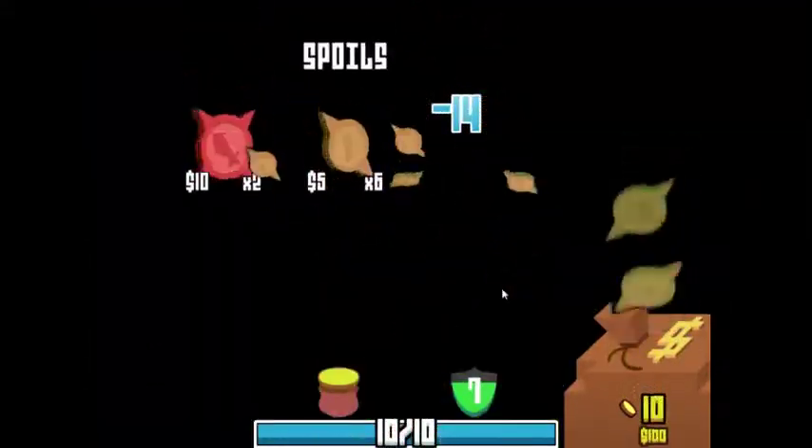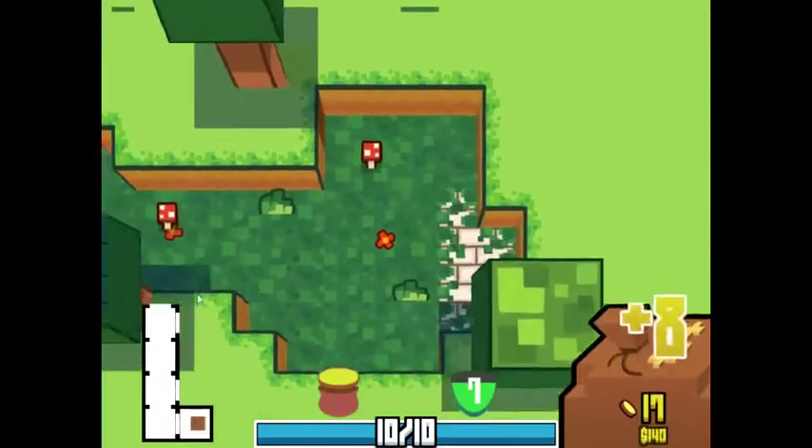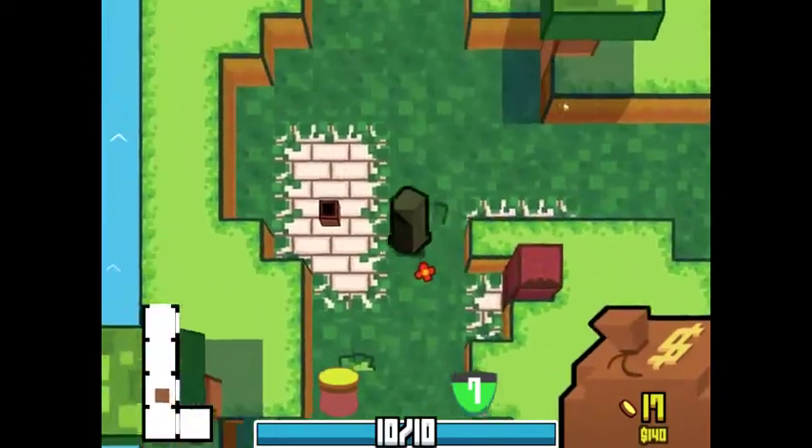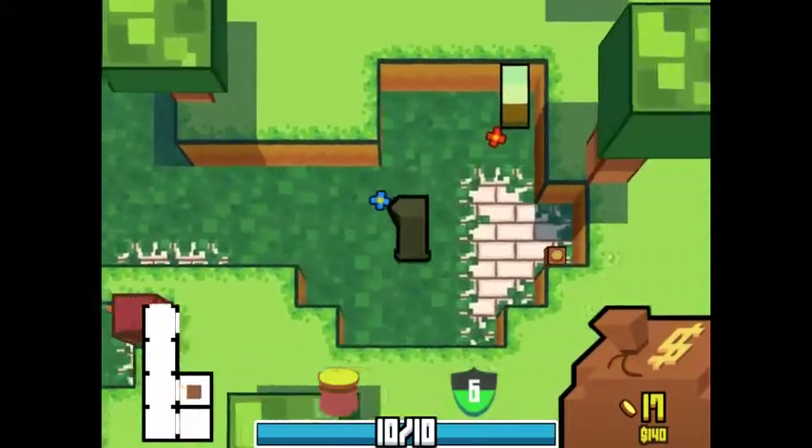Let's just start doing this. My goal right now is to just kill enemies as quickly as possible — not just because I can get a move on, but so I can get as many of their coins as possible.